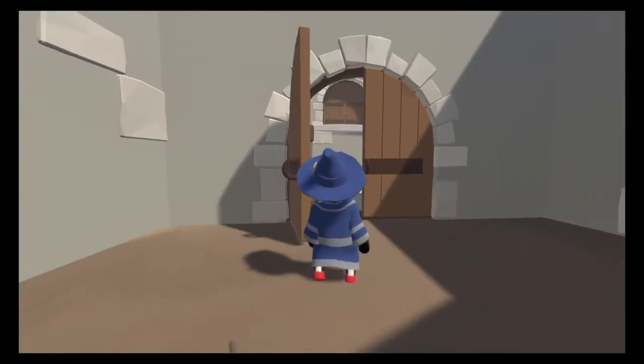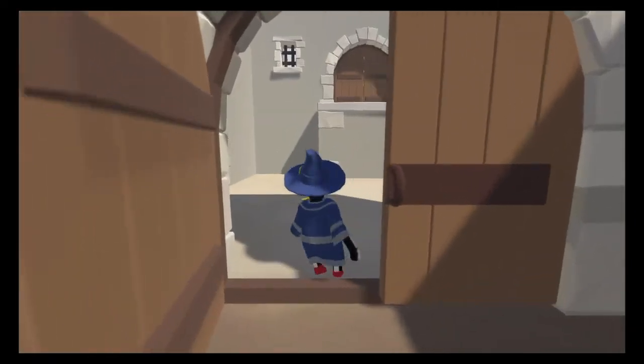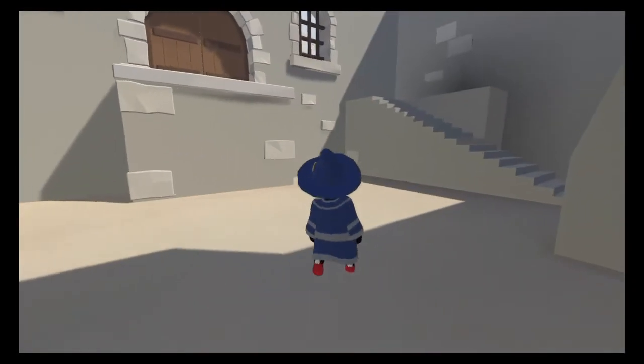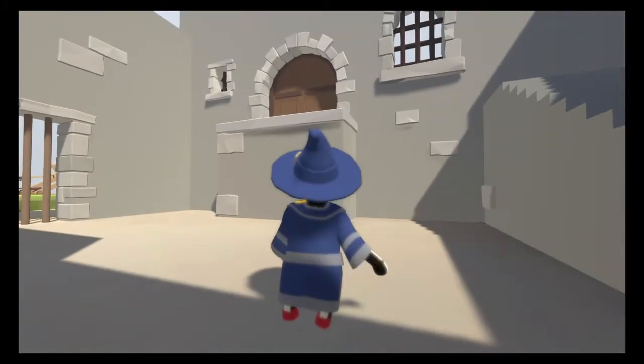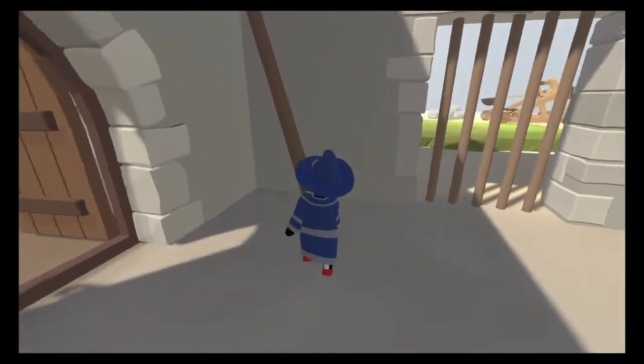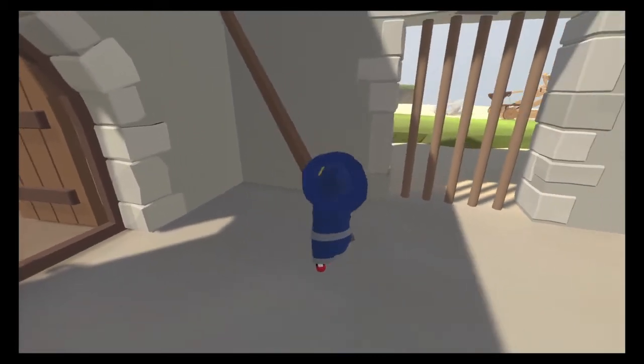In we go. Alright, so there's two different ways you can take out of this room. One is up through this door over here by climbing on the window. The other is the aforementioned trick of bending the bars with something.